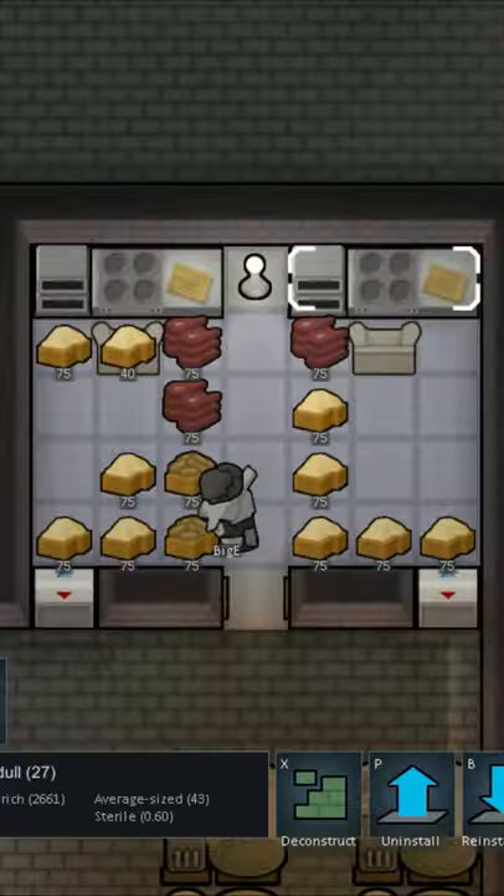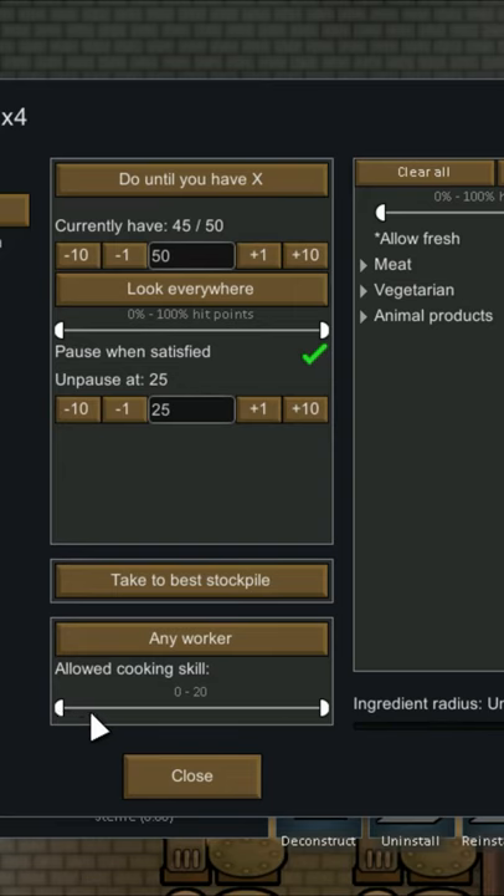Five tips and tricks to improve your kitchen setup in Rimworld. When preparing food, set minimum skill requirements to 8. This will eliminate the chances of getting food poisoning from an incompetent cook.